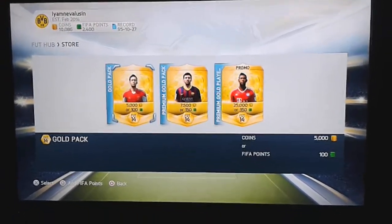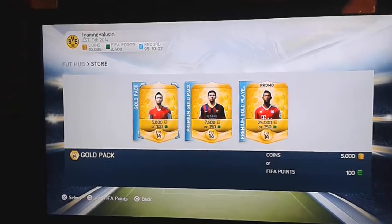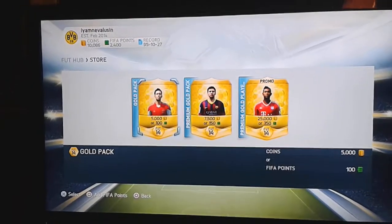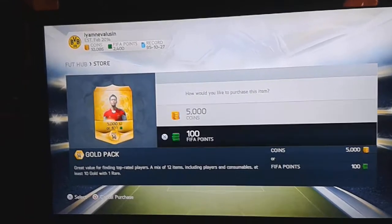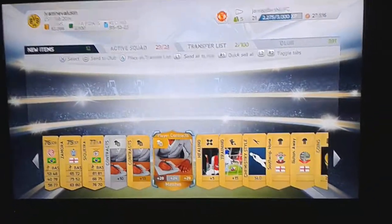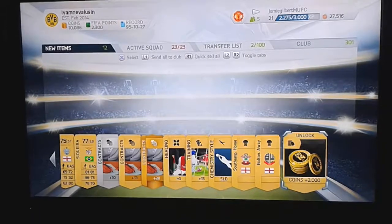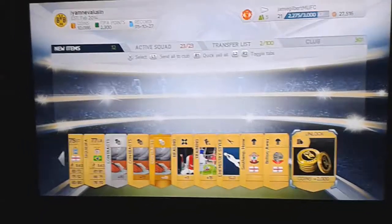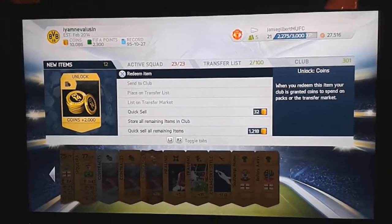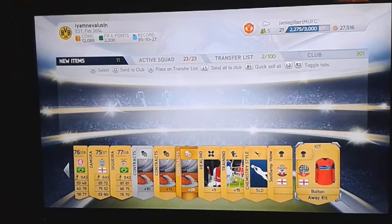There are another 10 packs yet to open in this first part. Like I explained, it's purely trial and error. Here goes with Yoshida from Southampton — I generally get my best players in the Southampton packs. Fingers crossed. Not really, but I do get a rare contract, which will extend your players' contracts. And I get 2,000 coins — I'll select the coins and click X on redeem item, adding 2,000 coins to my funds, now just over 12,000 coins.